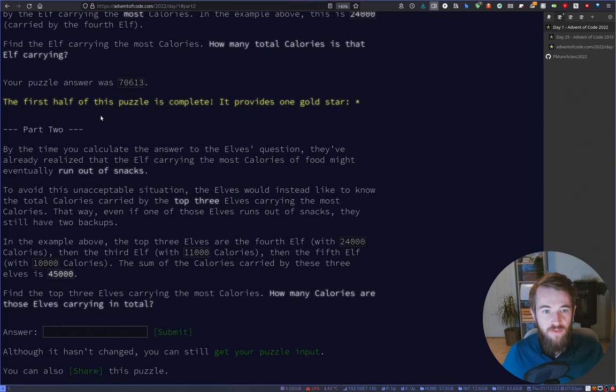Carrying on with part two. By the time you calculate the answer, the elves have realized that the elf carrying the most calories might eventually run out of snacks. To avoid this, they'd like to know the total calories carried by the top three elves. That way, even if one runs out of snacks they still have two backups. In the example, the top three elves are the fourth with 24,000, the third with 11,000, and the fifth with 10,000 - totaling 45,000 calories.